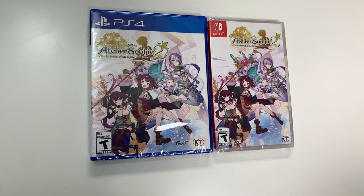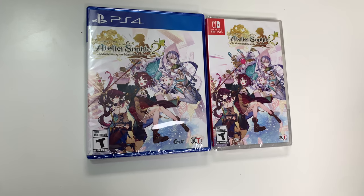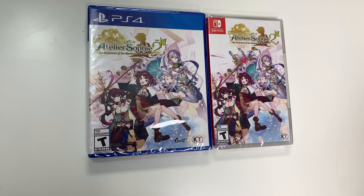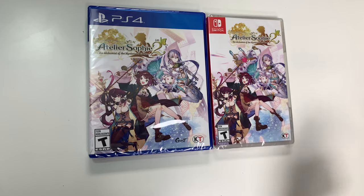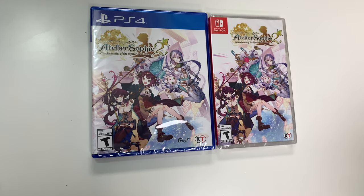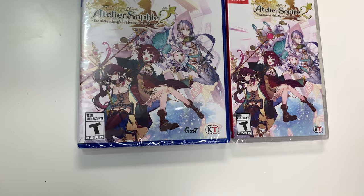Hey guys, welcome back for another unboxing with PopNGames. In this video we're going to be unboxing Atelier Sophie 2: The Alchemist of the Mysterious Dream. We see the front covers right here — this is for the PS4 and the Switch. We've got the characters, and down below we see that the game is rated T and it's developed and/or published by Gust and Koei Tecmo.